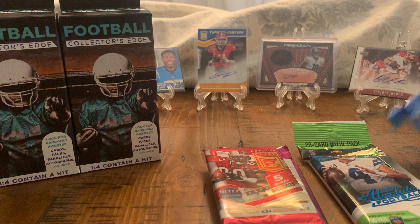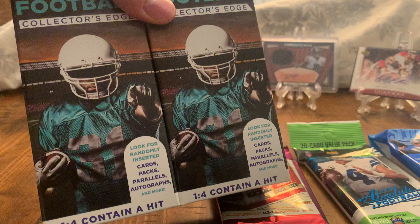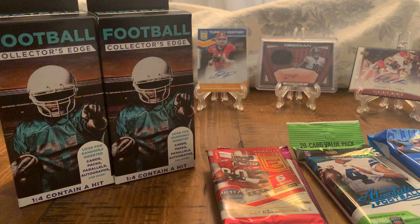And then over here we got some Score. These are probably the basic of the basic, but we're looking for the red parallels. And then over here we got the Walgreens boxes. One in four contain a hit. The other cards are pretty much garbage, but that's pretty intriguing — it could be an autograph, parallel, jersey card, anything.